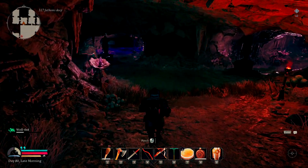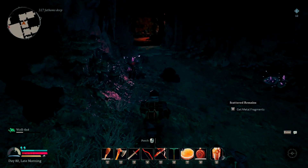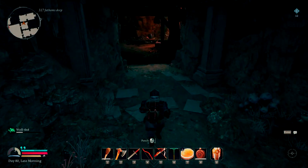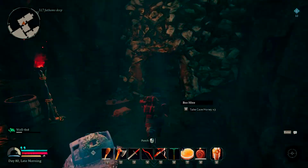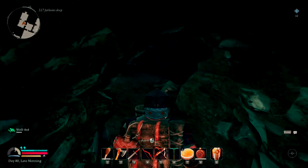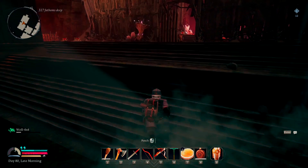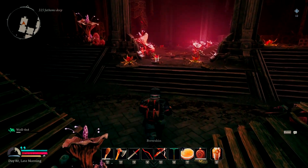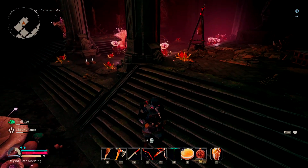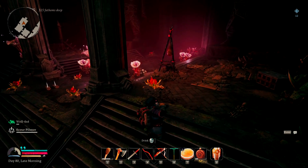We're just going to jog our way there because I don't want to waste too much energy in case I need it. What we're also going to do is drink the Scour Pilsner before we enter the fight, because it's a little bit harder to do during the fight when you've got so many people coming at you. Drinking it beforehand is great because that will get you immune to any kind of poison attacks. I always recommend clearing the place out first, then getting yourself repaired — your items, weapons, armor — and then going in for the actual boss fight.